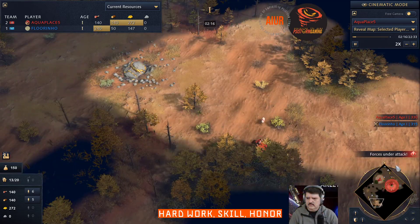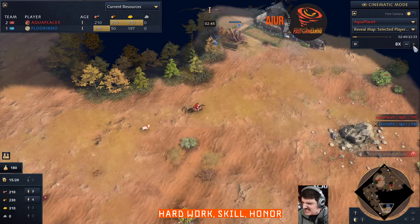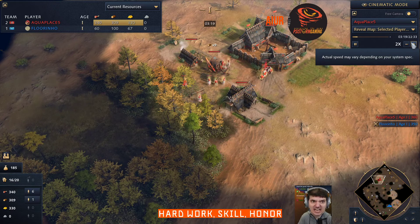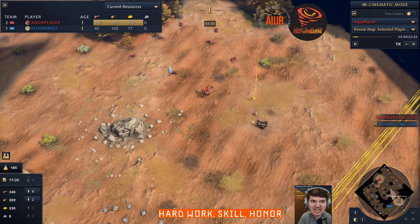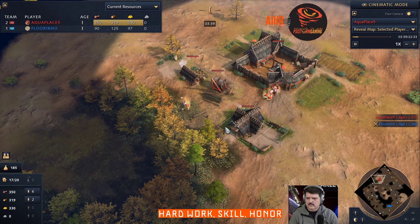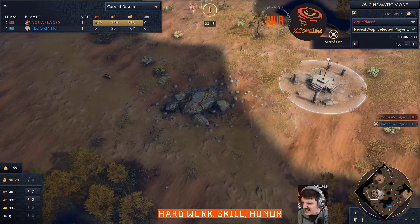Scouting one boar on the left side and one in the middle. The other scout is checking my opponent. I'm a little bit short on food. I'm not sure about how many workers I was supposed to put on food initially before aging up. Maybe my feudal age is delayed because of that — I put very few workers on food. I went out for the boar pretty early and I don't know if that's the correct timing.